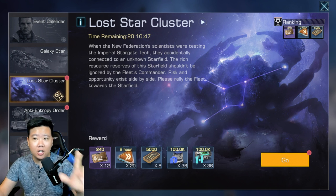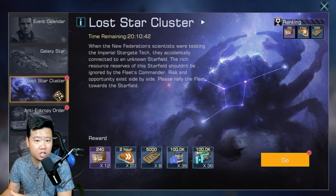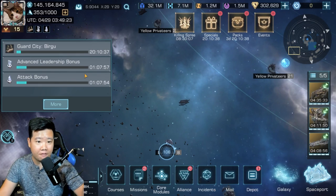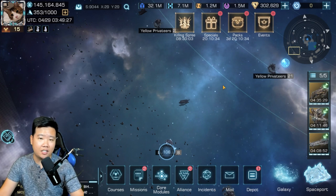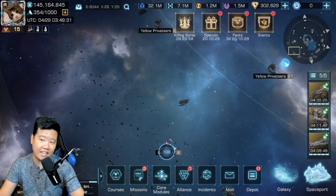Let's take a look at how well a Destroyer can get in the Lost Star Cluster. I will be using some buffs — advanced leadership as well as attack buff — and I'm not going to add anything else because I don't really see that it's going to make a whole lot of difference in my standing.